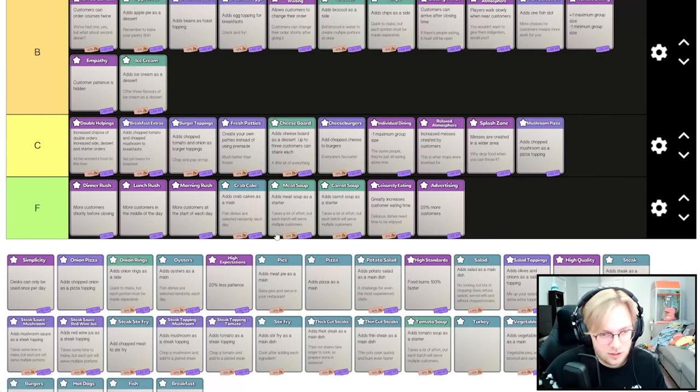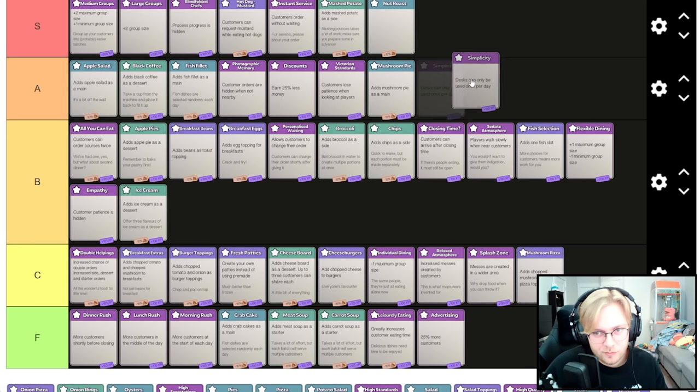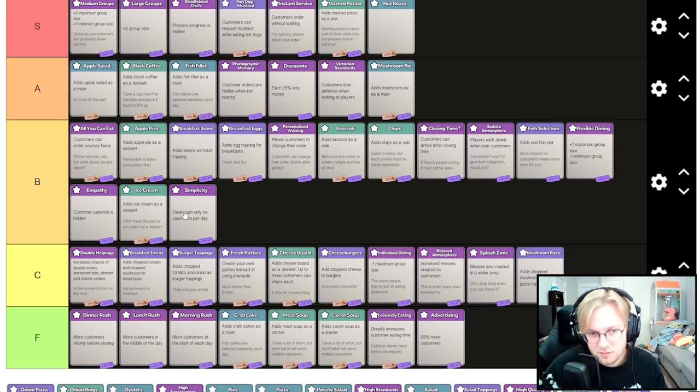Nut roast for 15 extra customers and blank description — that's S tier. Desks can only be used once per day — this isn't really that bad. You can only use blueprint desk, research desk, copy desk, things like that. It depends on if you have a ton of blueprint cabinets. I think it's B tier.